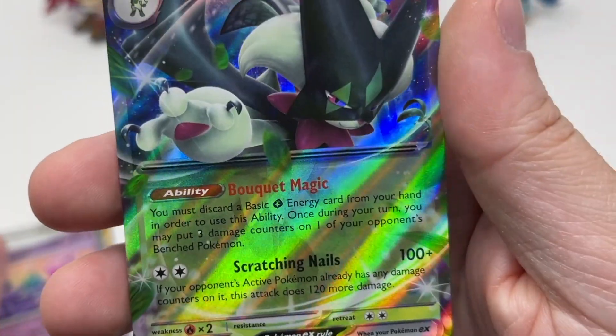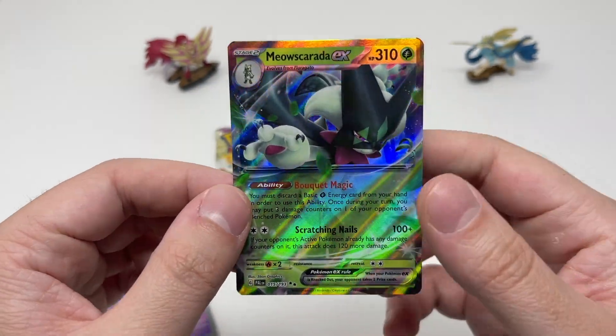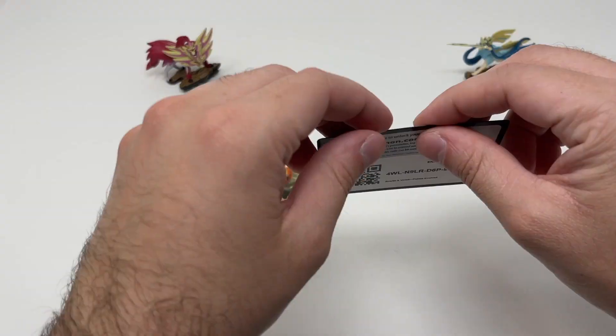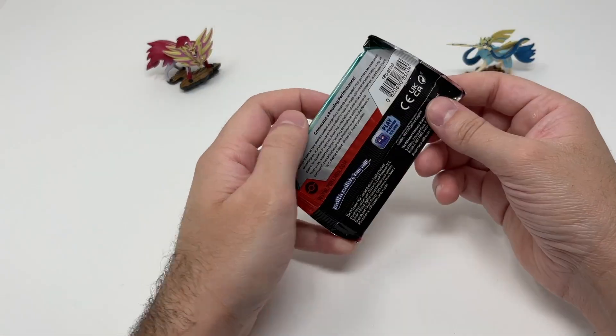Masquerade EX! I think with this one, we now have all the starter EX cards. One more for our Scarlet and Violet binder. And that's our last Paldea Evolved pack.